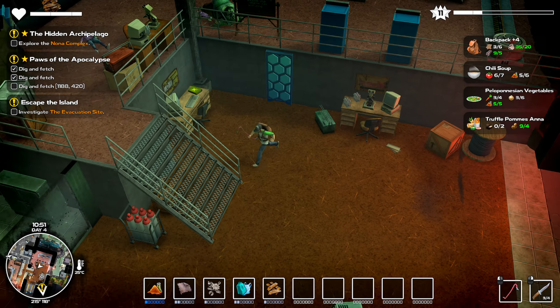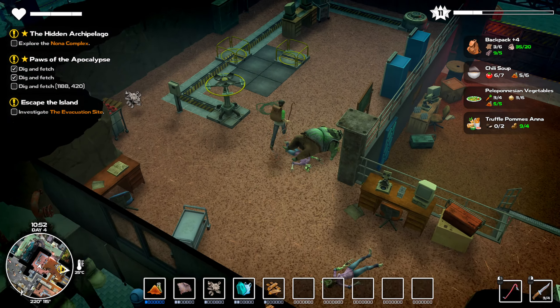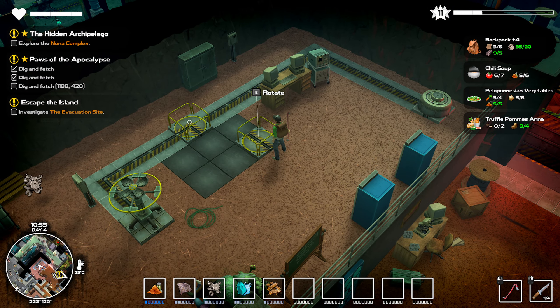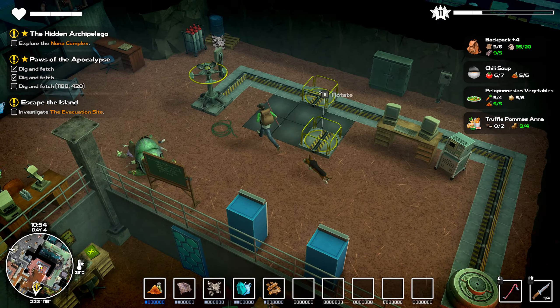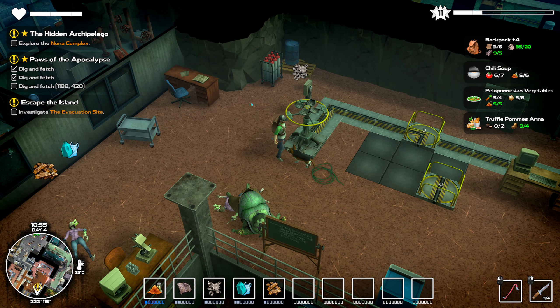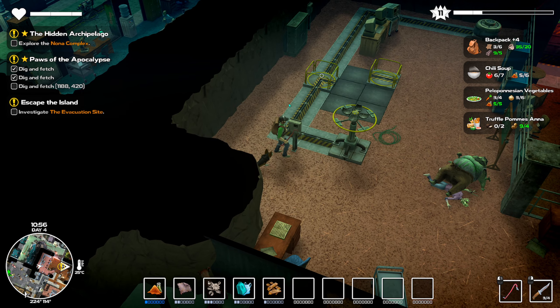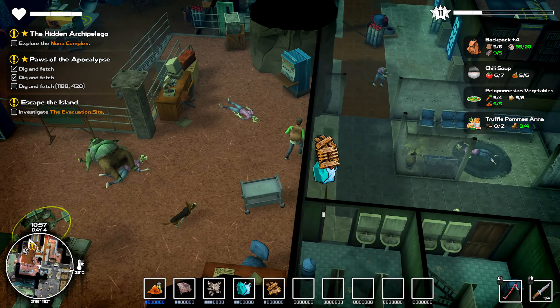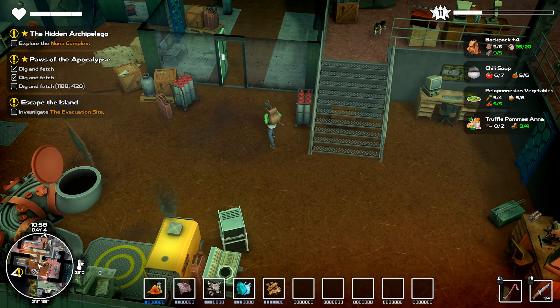That wasn't the only thing in here though, is there? That doesn't seem right, because it's still telling me to explore it. So I feel like I'm definitely missing stuff here, but what? Where do I get the power? How do I turn the power on on all these things? Do I just push a button? What am I missing here? We've got a lot of area to explore.